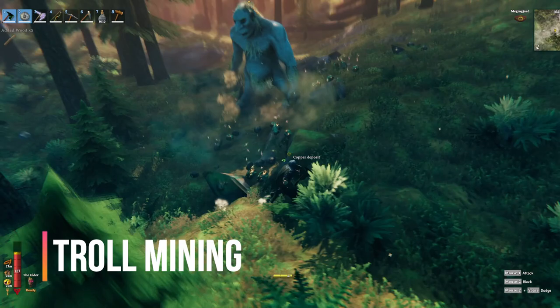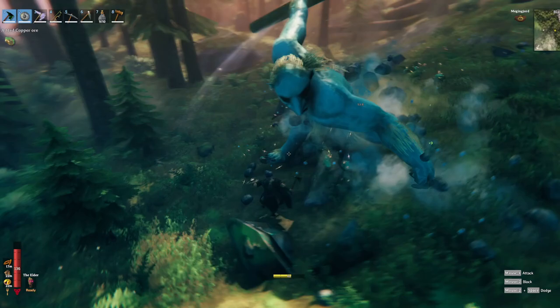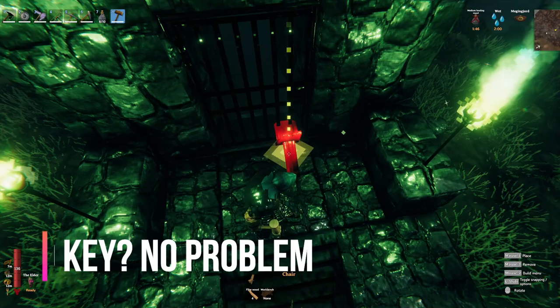Everybody knows you can kite trolls around, but did you know that if you tag all your copper deposits you can take one of these big boys and quickly gather up hundreds of copper in about half an hour? These one-star trolls with their log can even destroy deposits underground, and you can do this early on to collect birch wood before you even have a copper axe. So keep that in mind — a very handy tip right there.